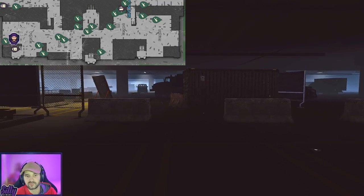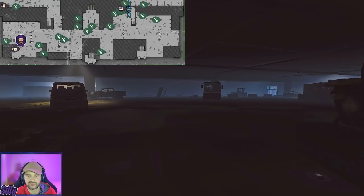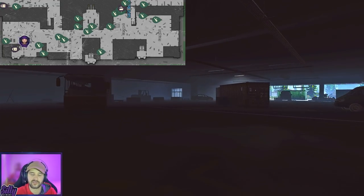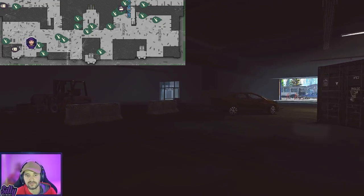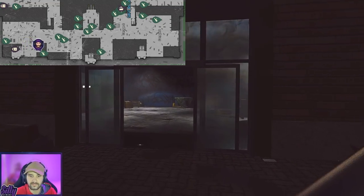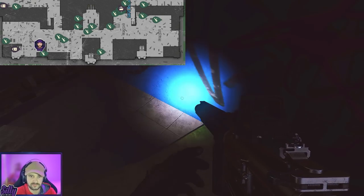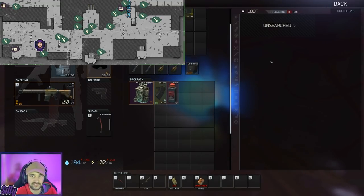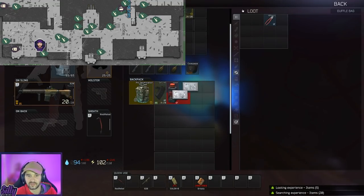After we loot the first weapon box, we're gonna run right across and go to the escalator area where there's two more boxes and a bunch of other goodies we can collect along the way. So here we go to the escalator room. Just to our right there's gonna be a duffel bag — I'm gonna hit this because I love duffel bags. We got an HD camera — that's a good one to grab. Red pliers — not interested in that.